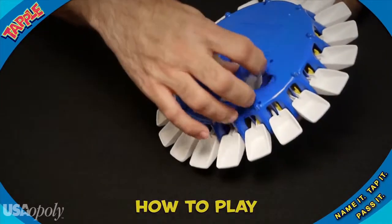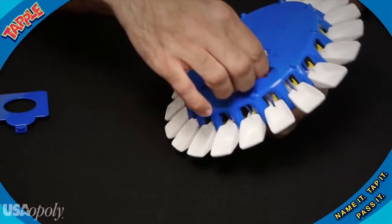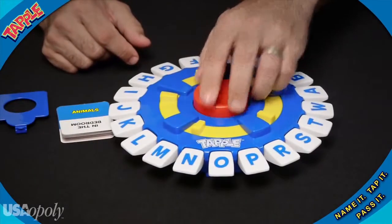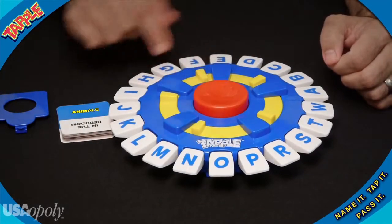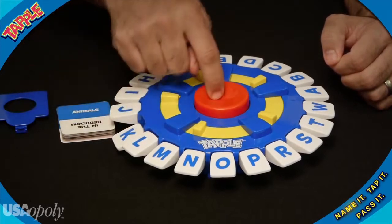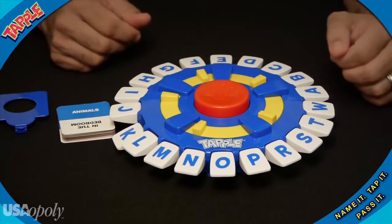Choose a category for the round. Category cards are conveniently stored on the base of the TAPL wheel. We're going to go with animals this round. Start the 10 second timer, then name an answer for the category and tap the first letter. I'll go with koala. Reset the timer and pass the turn along.